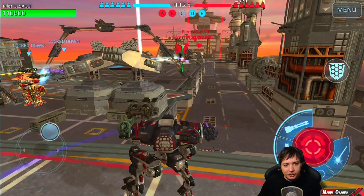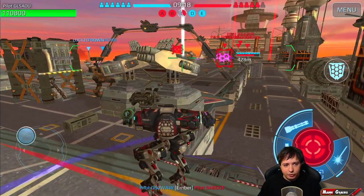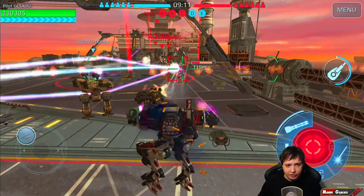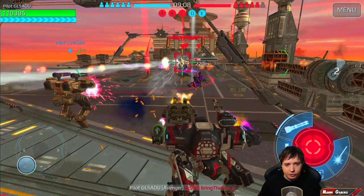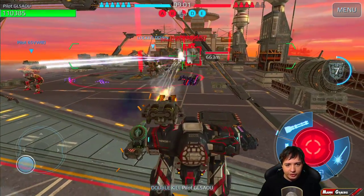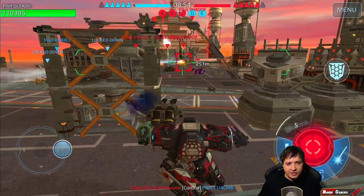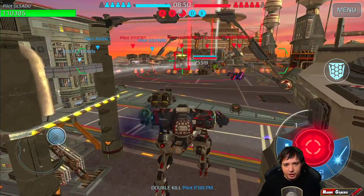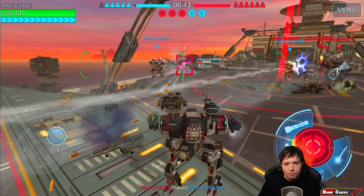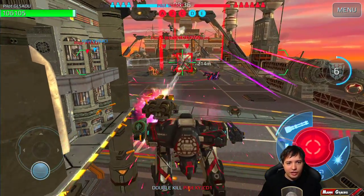Locking him down — nice, he wanted to get the beacon but we stopped him. They're getting one beacon but we'll destroy them in a second. We're already getting a double kill right here; he's locked down. I could activate my shield again but I don't want to do it before they use theirs. Activating now — extra cannon fires — but he activated his shield at the exact same moment.